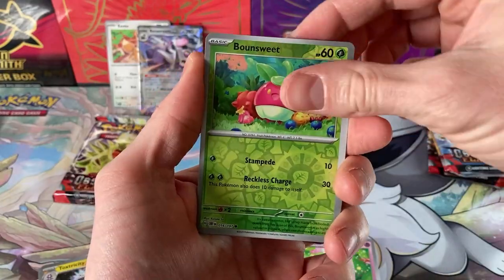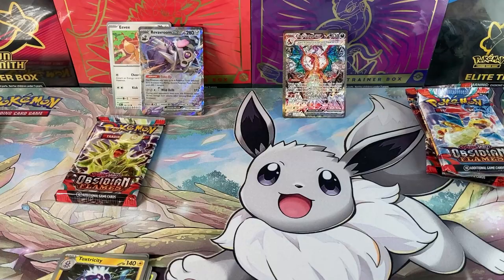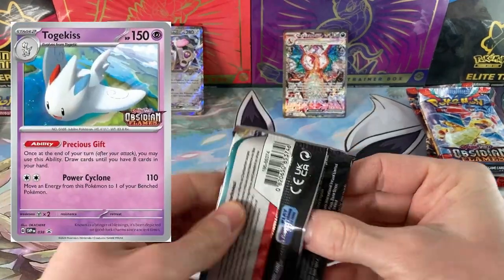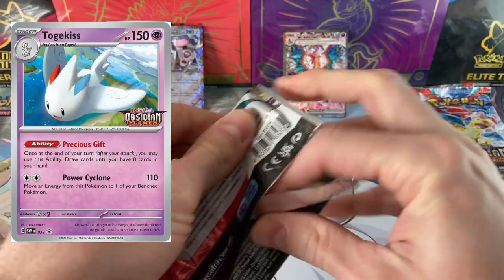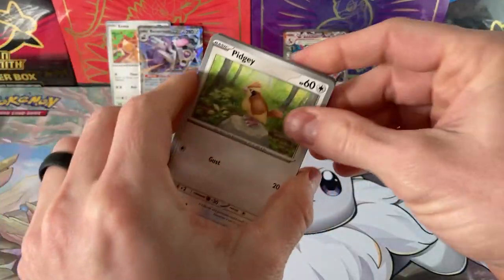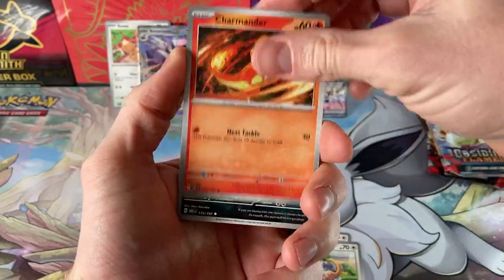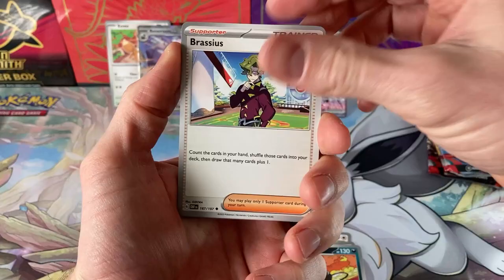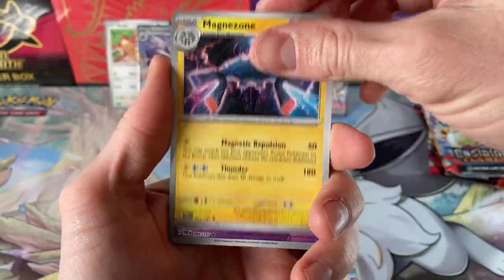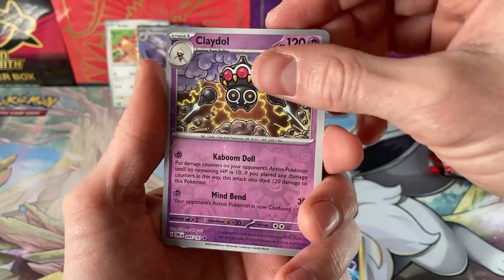Still got a few packs to get through. Tynamo and a Togekiss — my MVP for the pre-release. Togekiss having that Precious Gift ability: at the end of your turn after you attack, being able to draw until you have eight cards in your hand, made up for the lack of draw in my Build and Battle kit and definitely gave me more resources than any of my opponents. That is a nice Magnezone.